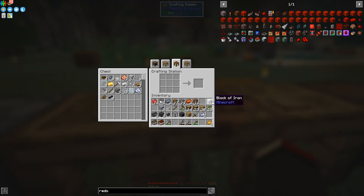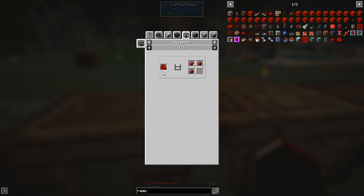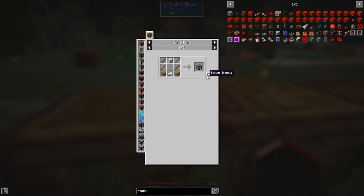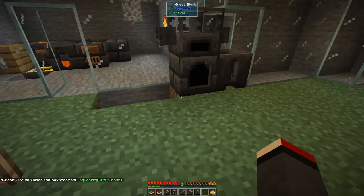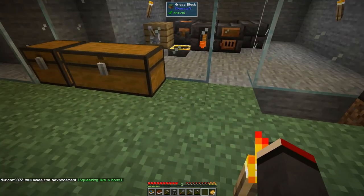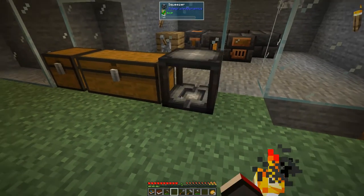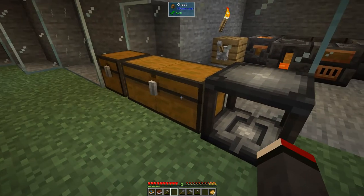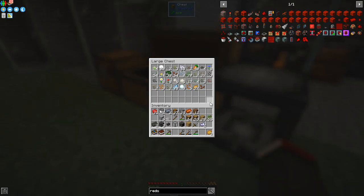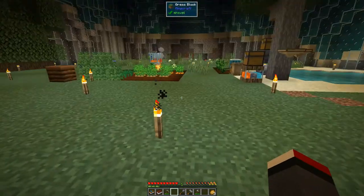The squeezer recipe was a block of iron. Hopefully we haven't used all the iron. The squeezer — let's just finish this off. We should be able to do that now. 'Squeezing like a boss' — an achievement! All you have to do with this is put it down somewhere like this. When you jump it will automatically put the items into this chest.